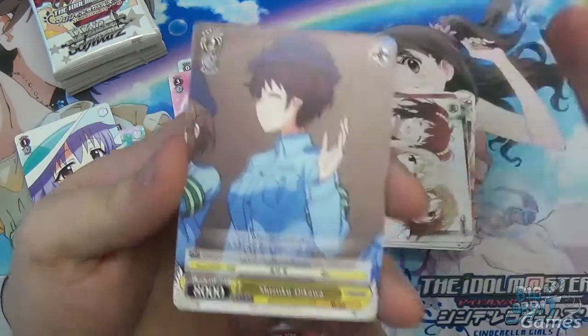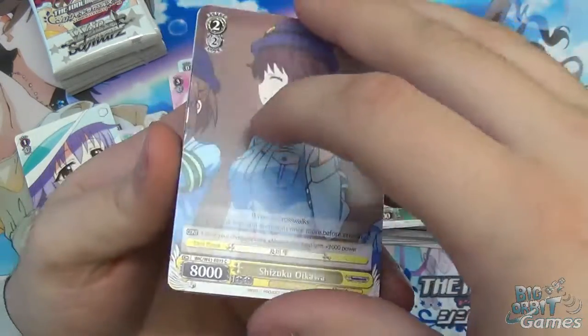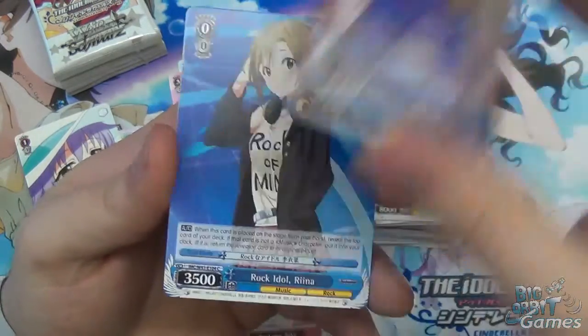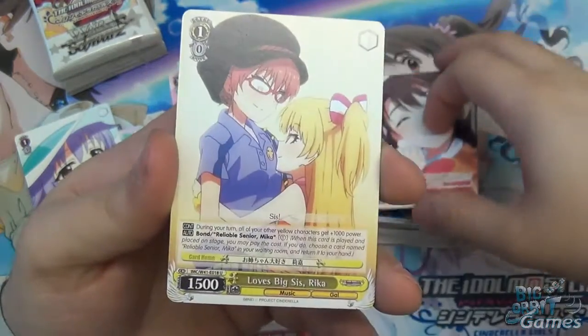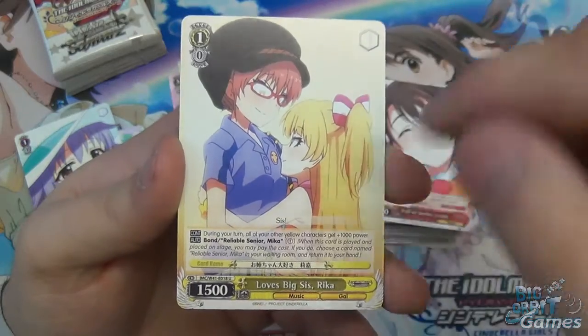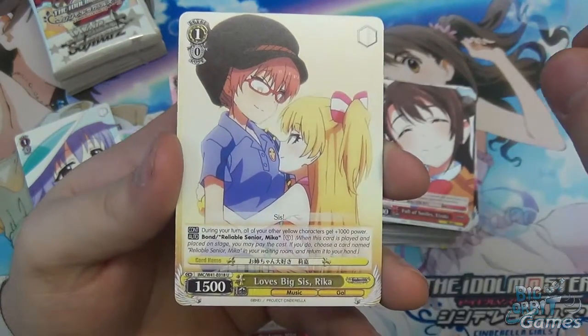We have the green card, Shizuku Haruna. Rock Idol Rina, Full of Smiles. Then we have the Love Big Sis Rika, which is part of the bond with Reliable Senior Mika.